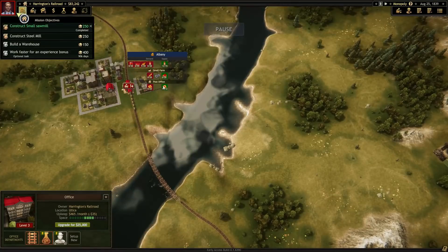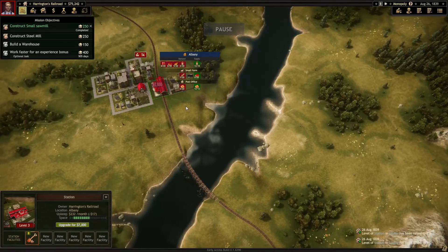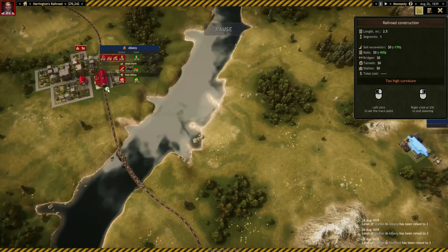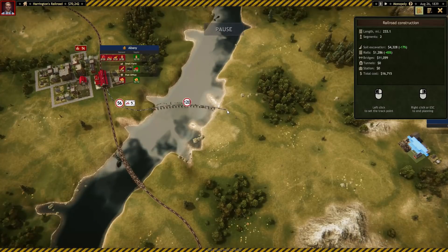We've got that in the bag. A few other things we want to buy and upgrade here. We want to get you up to level 3 so we can get an extra track out of you. We're going to make a second bridge — I don't want them sharing this bridge. These are going to be John Bulls because it's back and forth here, so I'm okay with a 55 or 56 mile an hour speed limit.